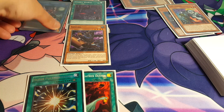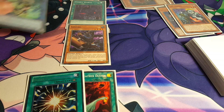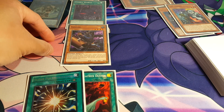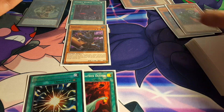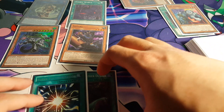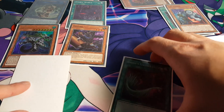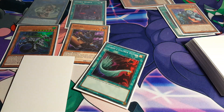Of course instead of going for Vampire Sucker, you could also go for your Ib the World Chalice Mikanko, so with Ib together with Gozuki you could link away, immediately going into your Accesscode Talker — which would also be a powerful move. Regardless, your Belladroc will come back on the standby phase anyway. Of course we also have Super Poly — very powerful card — and if we don't use it, we still have Harpy's Feather Duster anyway, so definitely great options available. It's just really good setup.